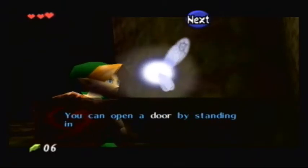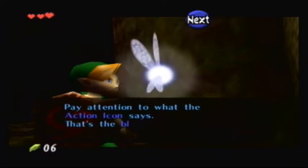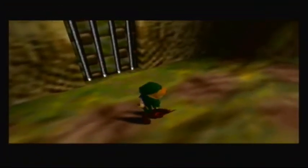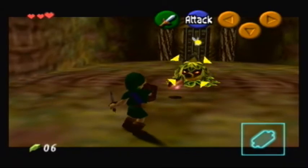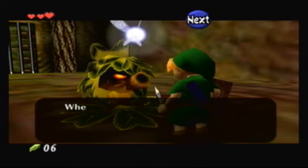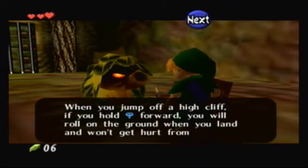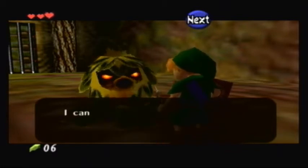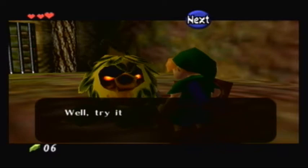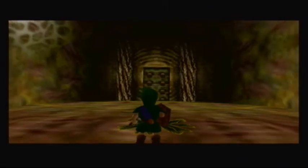Teach us how to open the door now. Action icon. Alright, this part's pretty simple. That's a pretty useful ability — I would use that whenever you get the chance. Always try to roll when you jump from a high place. And there's a new healing heart piece, but I don't need it.